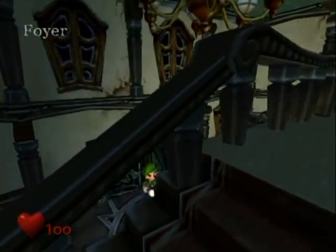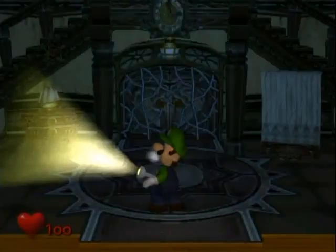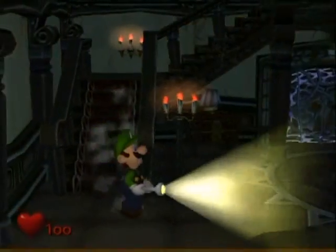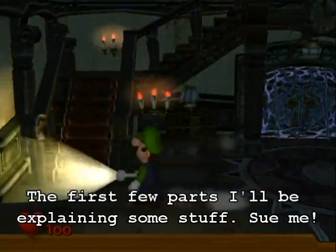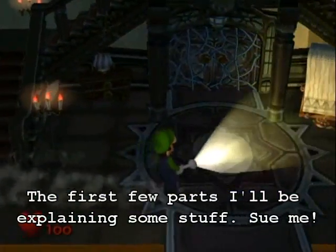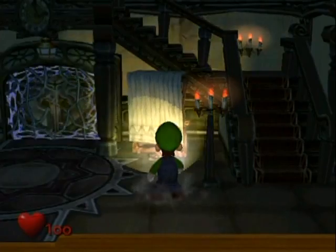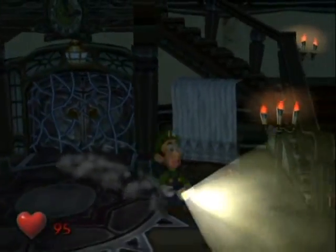Time to enter the mansion. We're on the first floor — this is the foyer — and we're pretty much defenseless at this point. The control stick moves Luigi, the B button turns your flashlight on and off, and the C button controls your flashlight direction. You can switch to a sidestep control style and use the C stick to change your facing direction, but that's awkward, so I stick with the standard one.